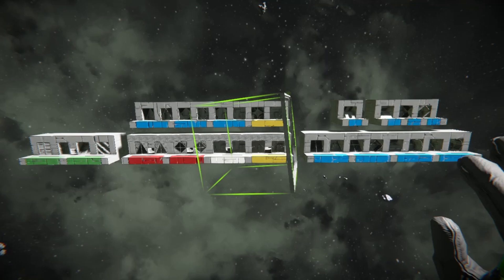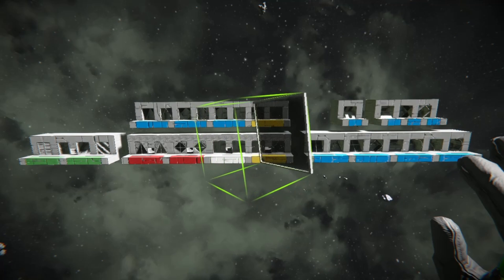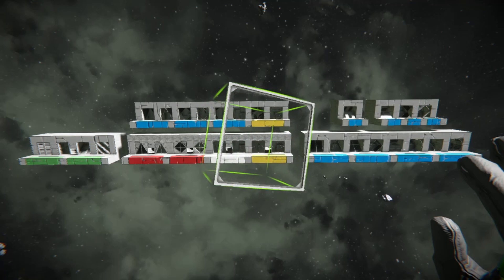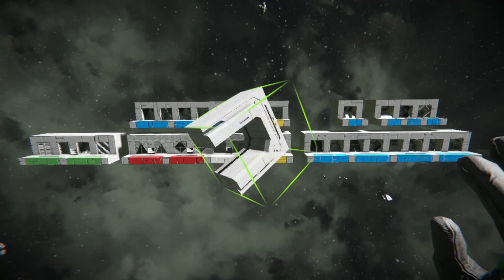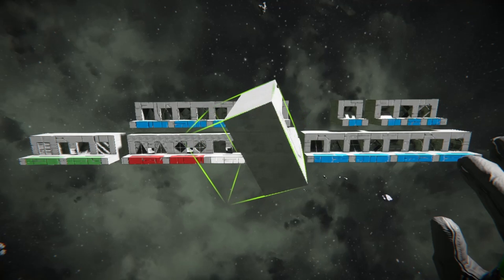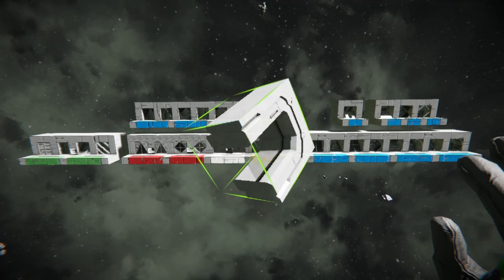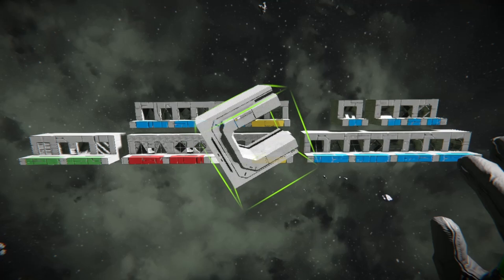The good news is that all rectangular window blocks on a single surface — a single face of the block — are all airtight exactly how you would expect. The 1x1, the 1x2, 2x3, 3x3, those are all perfectly fine. Also, the window walls — these fancy blocks — are all perfectly fine. They work exactly like the half armor blocks, so we're not going to worry about those.